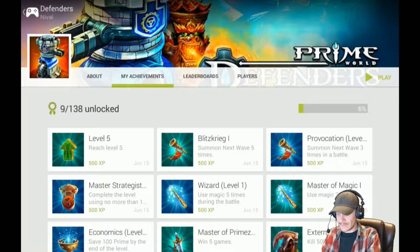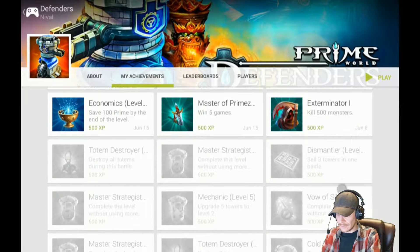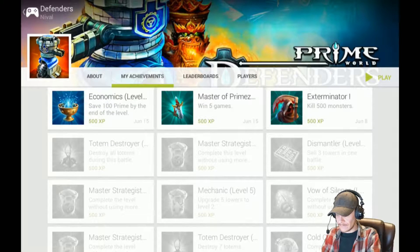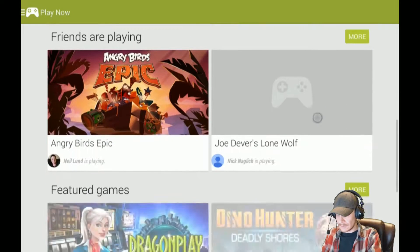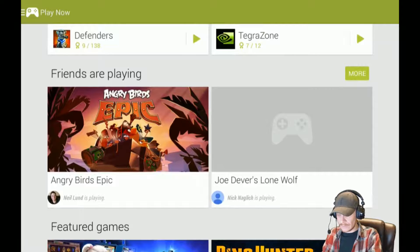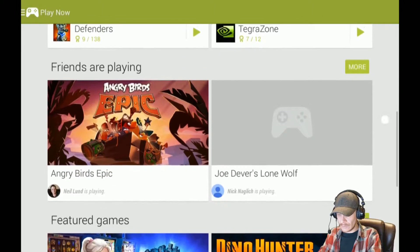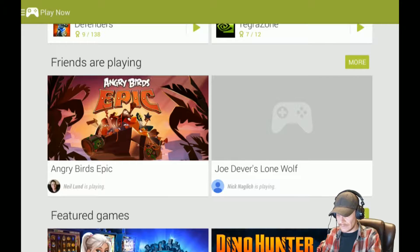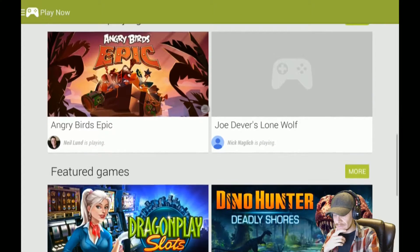When you click on anything, it takes you to your current achievements so you can see what you've gotten and what you still need to get. You can also see what friends are playing, so if you're using your Google+ account and you have people in your different circles, you can see what they're playing.